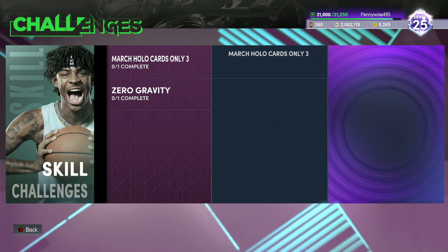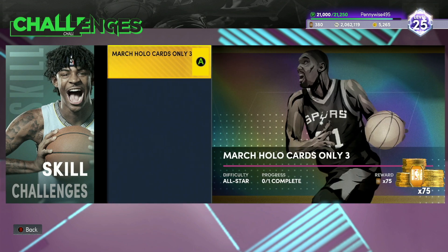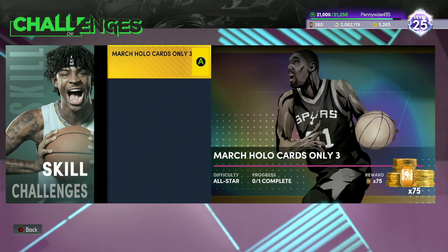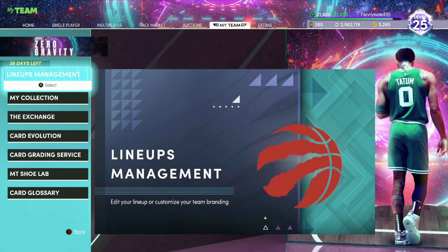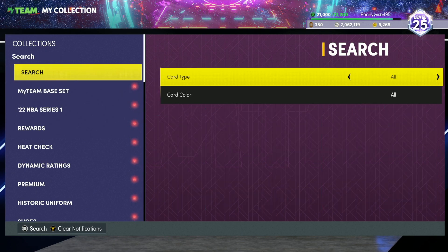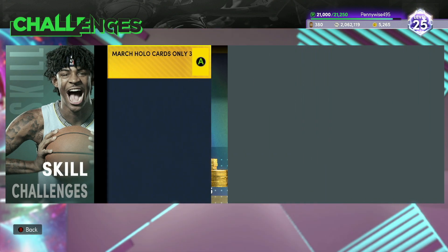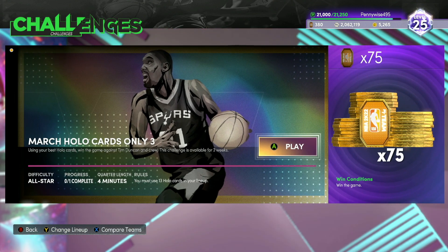The second best way is to scroll down to your Skills Challenges. Sometimes they drop these Holo Card challenges where you can earn 75 tokens. All you have to do is use a full squad of 13 Holo cards, win the game against Tim Duncan and crew. I know it's a little tough to get 13 Holo cards, but they did make them more common out of packs. If you start accumulating Holo cards over the weeks, just come back to this challenge — win the game and get a free easy 75 tokens.